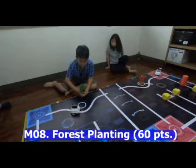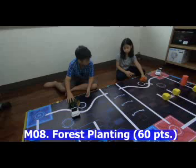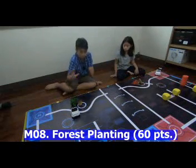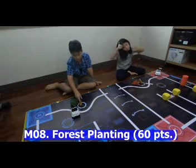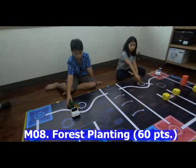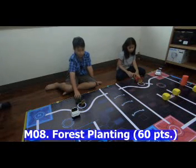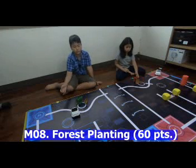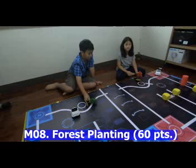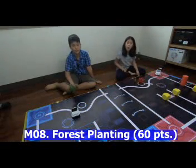An additional rule: if the blue team dumps the tree and it's slanted, it still counts as long as the base is in the planting area for at least two seconds. Even if the tree rolls back out after two seconds, the team still scores points. The same rule applies for the red team and the transit area. That's Forest Planting.